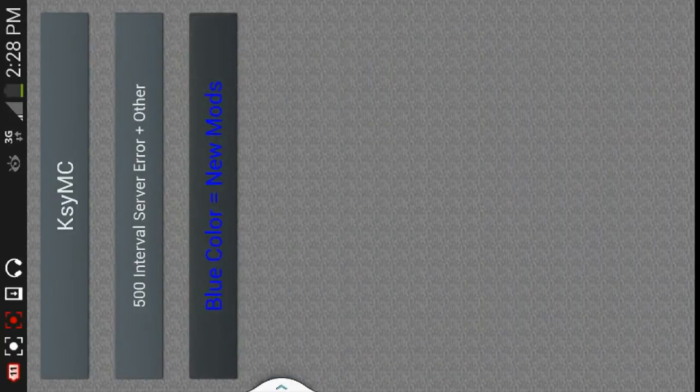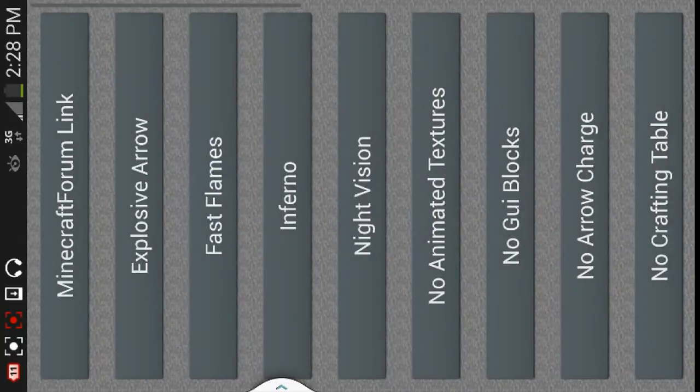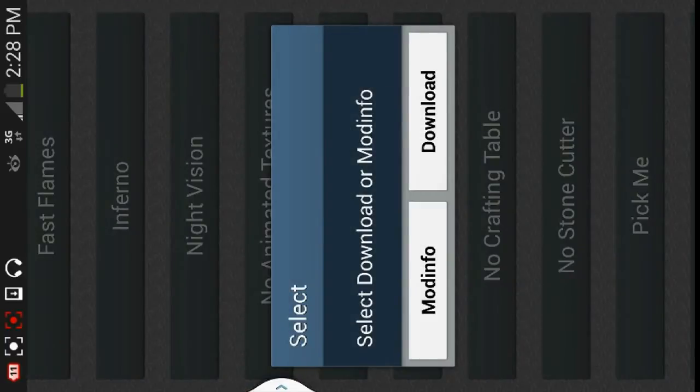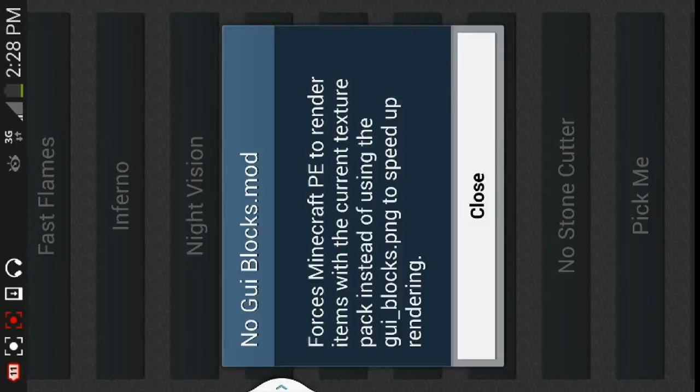Because it's self-explanatory, you kind of know what you're downloading. But with something like no-GUI blocks, since it's a little bit confusing, they actually have a mod info tab for some of them. If you don't understand it, you can read a little bit about it.